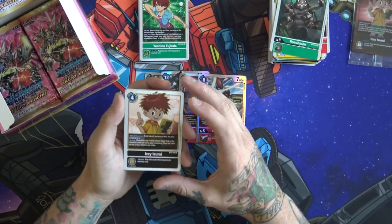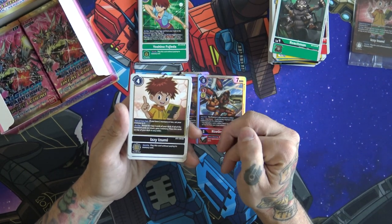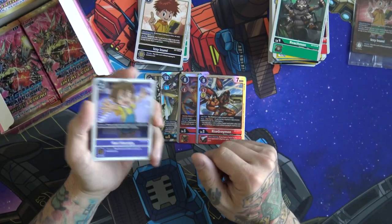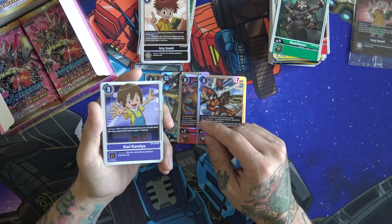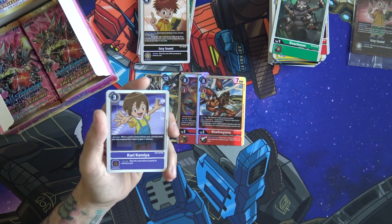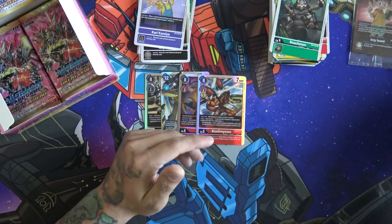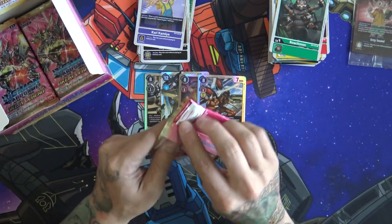We got another Izzy — same as our box topper. Memory tamer, reveal the top three, and as long as they are all black you get one memory. Usually only costs three unless you're playing them in a hybrid list. Then Kari coming in here — when a card is removed from your security stack, you may suspend this tamer to gain one memory. Really cool — I love tamers in this game, they add such a unique play to a lot of the stuff I really really enjoy.